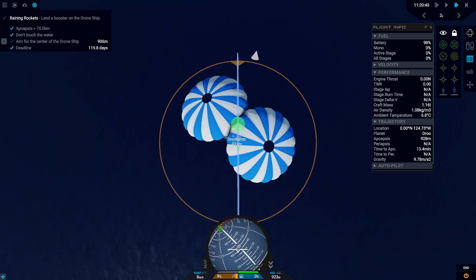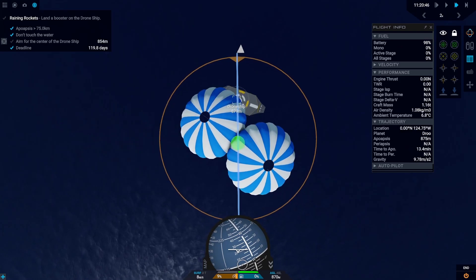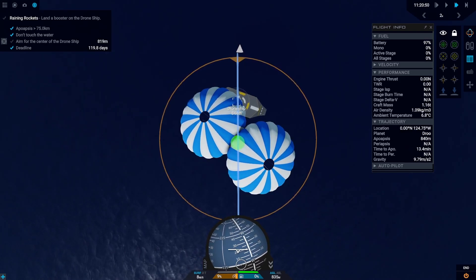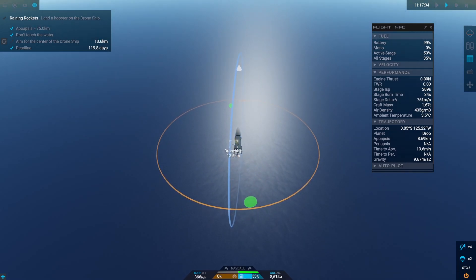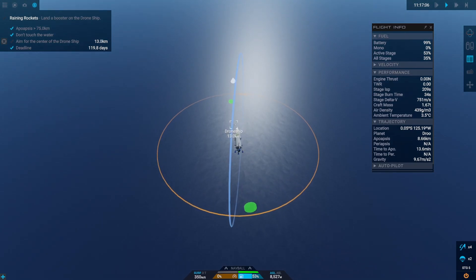Failure number two. We are short by only a handful of meters but we ran out of delta-v unfortunately. Let's fix that by going back to our quick save — this time we start our correction burn earlier, which should save us some delta-v.